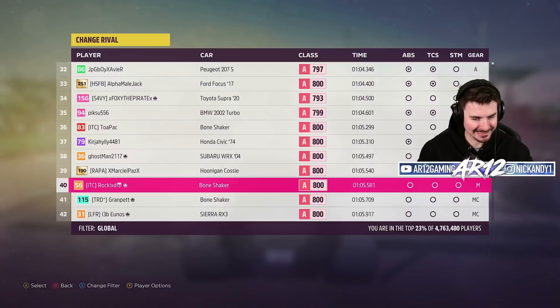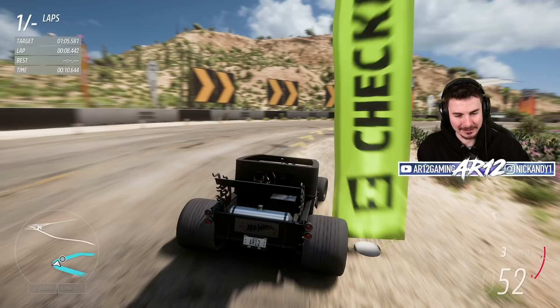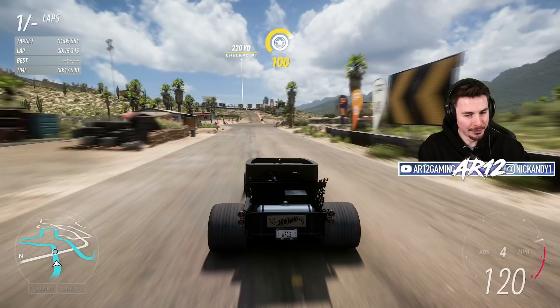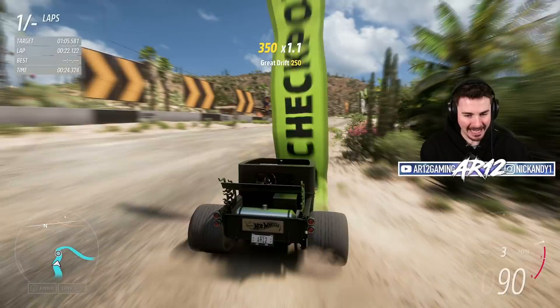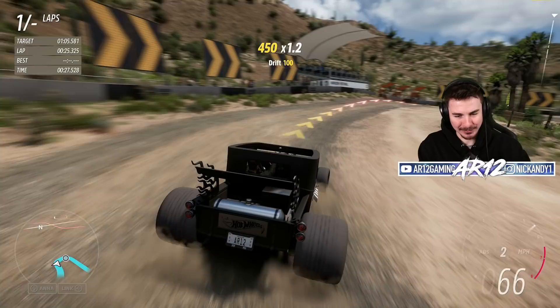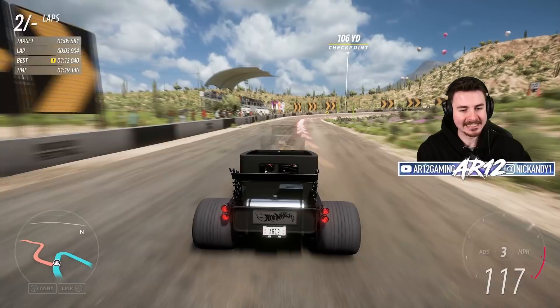Let's try out this race circuit with RockLXD set as our rival — let's see if he's actually as good as I think he is. Obviously we need to get onto a flying lap, learn the way the car drives, learn the circuit and all sorts of stuff like that. This is a ridiculous looking vehicle. Those rear tires are just so absurd — not even funny. And when you get into the corners, you can see the super skinny fronts. It's so weird looking.